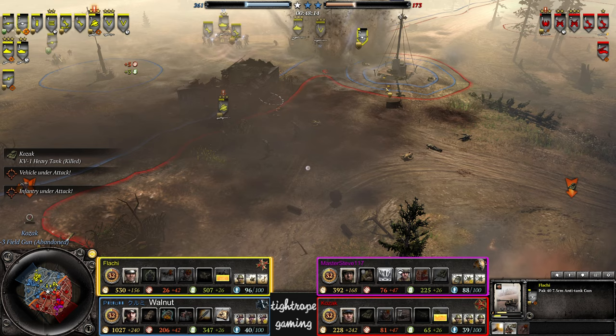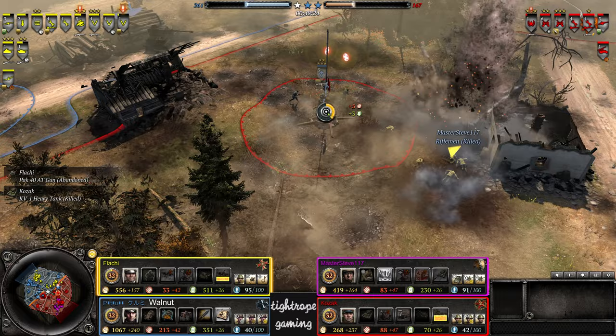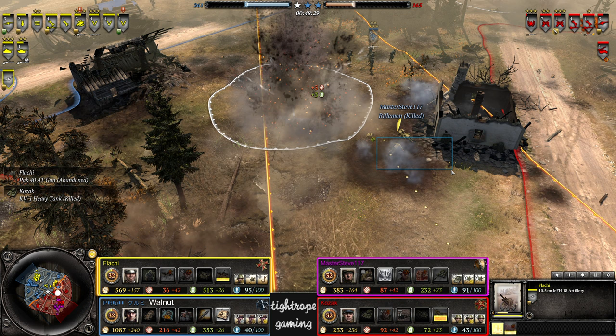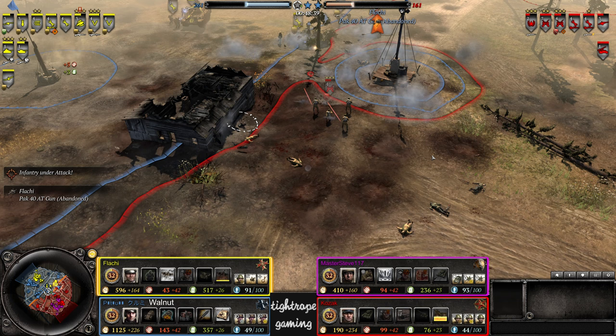Pretty good scatter catching the Pak — might even get the decrew on it. Good targeting. Master Steve loses a squad to a rebuilt howitzer from Flachy. Maybe his own mine did a bit of friendly fire as well — remember he had a mine there earlier. Allies have been suffering on the VPs quite badly during this time period.